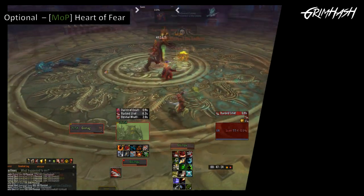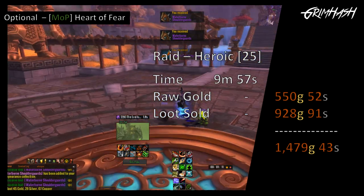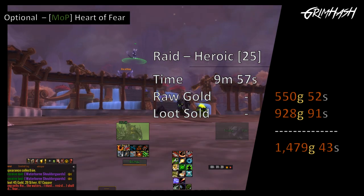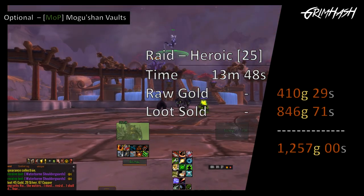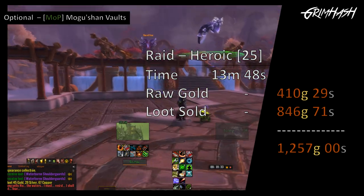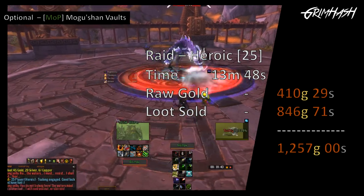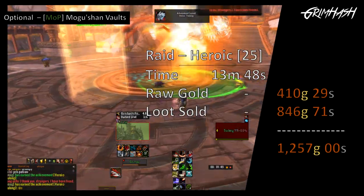The Heart of Fear is next, taking almost 10 minutes at 9 minutes and 57 seconds. Raw gold: 550 gold and 52 silver. Gold from loot giving us 928 gold and 91 silver, totalling 1,479 gold and 43 silver. Last of all, the Mogu'shan Vaults — 13 minutes and 48 seconds. We do have some RP in there so we're at the beck and call of the fates. Raw gold: 410 gold and 29 silver. Loot sales giving us another 846 gold and 71 silver, giving us a total for Mogu'shan Vaults of 1,257 gold.